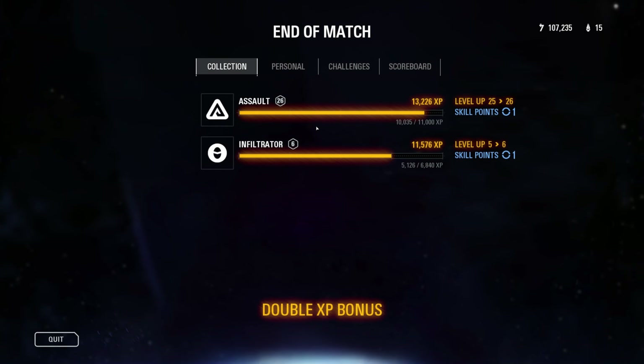Resistance transports have landed. They're attempting an aerial extraction. Place charges on the transports and detonate them. We succeed or fail here.